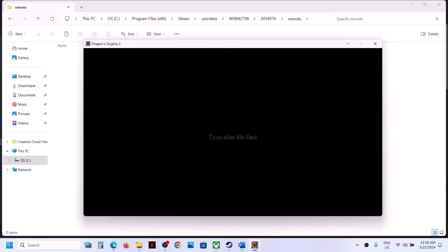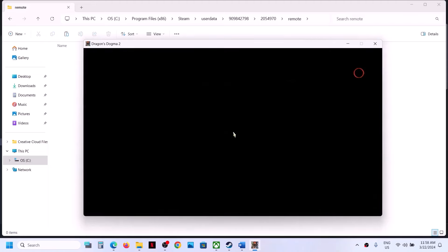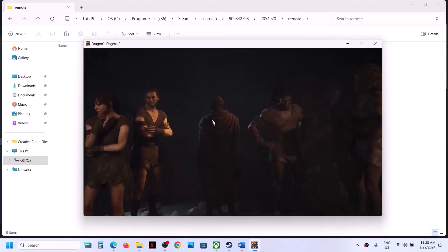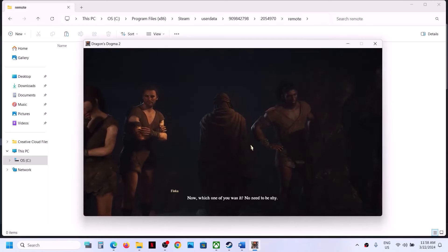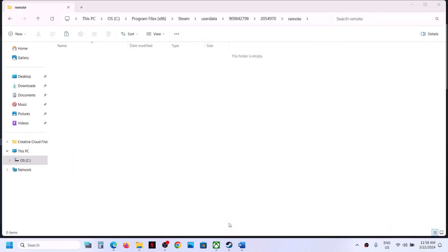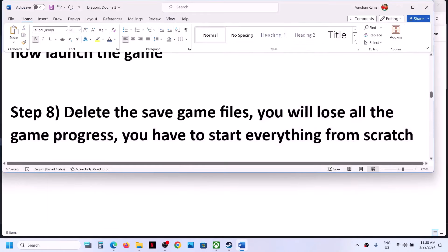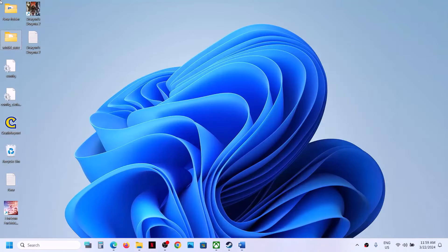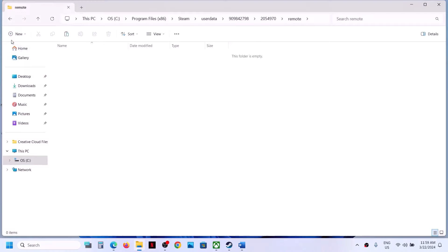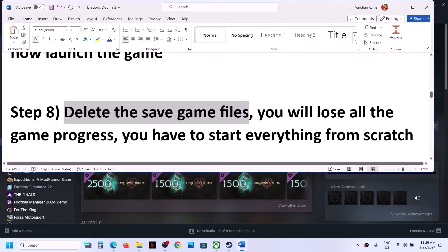The game will ask you to create the character once again, so you have to start everything from scratch. Make sure you create a backup first so that if something goes wrong you can always restore the file. Delete the save game files, launch the game, and start from scratch.